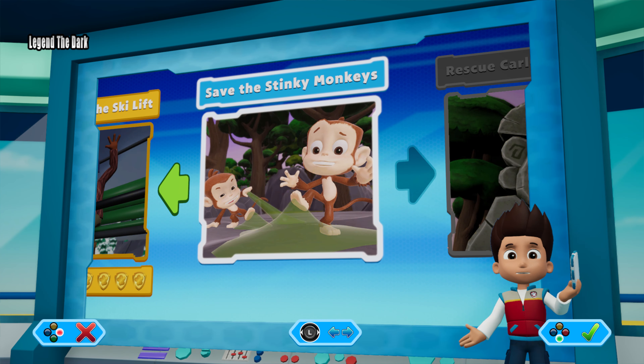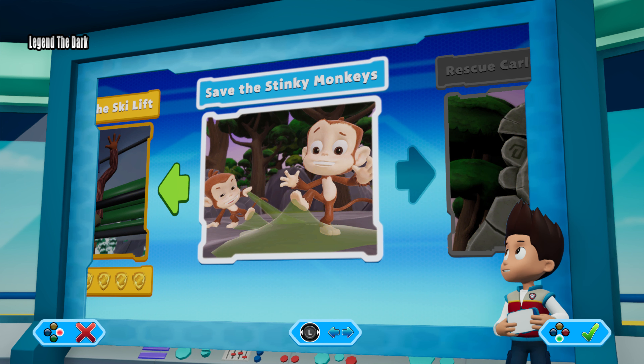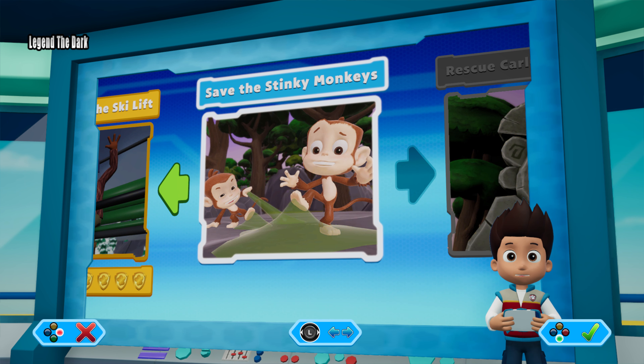Pops, we've got a new mission! Save the stinky monkeys! Use the left stick to move between missions, and press the A button to play!